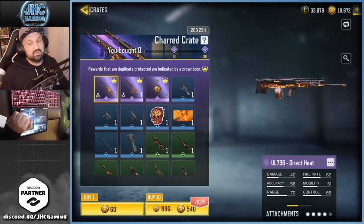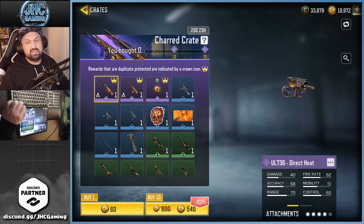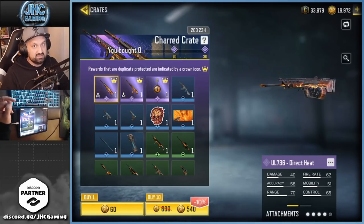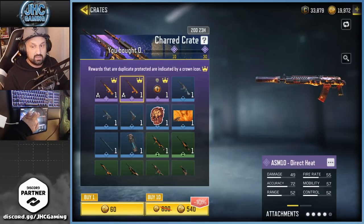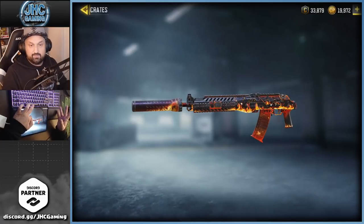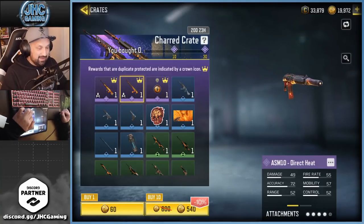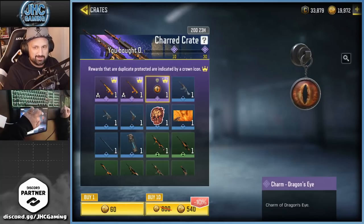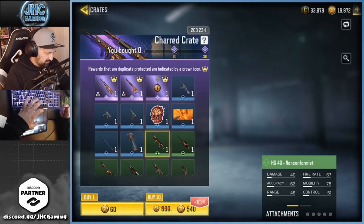We got a new one today guys — three epics, only two guaranteed, 540 CP, which is not super high. But the content is disappointing: there's no soldier, no emote, no karambit. It's not a great crate — I'm gonna say it. The UL736 I don't use much, but the ASM10 I absolutely love in Battle Royale and this skin is beautiful with the animated fire. I'm pretty sure we're gonna see some memes on Reddit because yet another fire skin. This one they're calling the All-Seeing Eye, and we also got a Phoenix calling card.